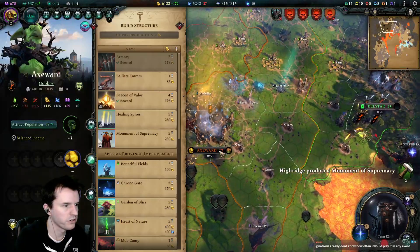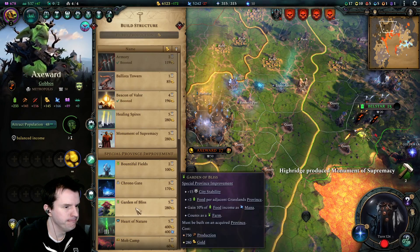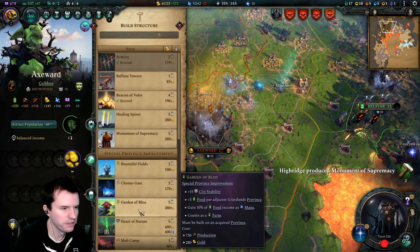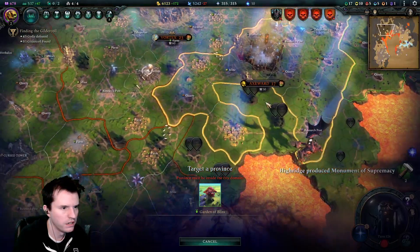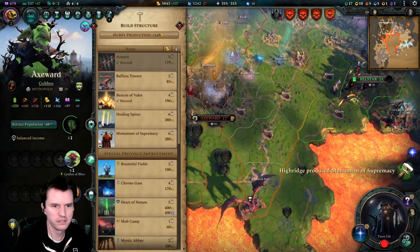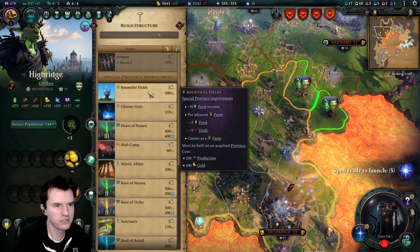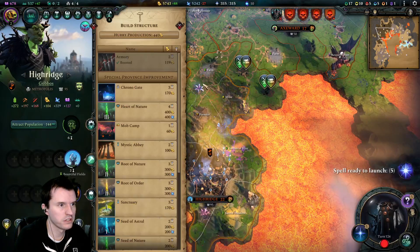Devolve — it's a debuff you throw at an enemy. What is Garden of Bliss? Gain 10% of food income as mana — that seems really cool. It's like you upgrade a farm. Put that right there. Bountiful Fields counts as a farm — goes from 30 food to 41. Build that there.